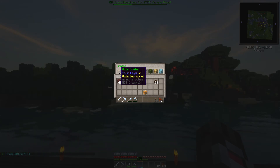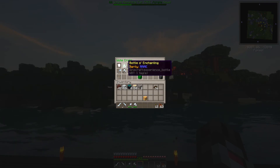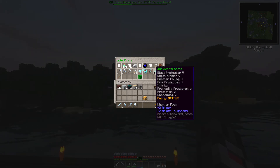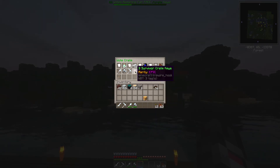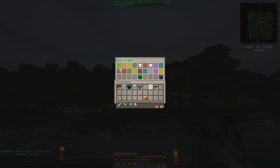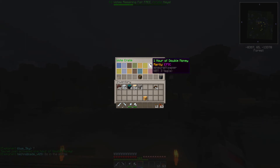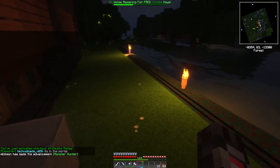There are seven votes because I already voted today. Let's show you the vote stuff - bottle of enchanting, five extra claim chunks, iron ingots, double XP, survival tokens, double money, a master crate key, two mob spawner keys, three survivor crate keys, and some tools. Let's use one - I love the music, it's different every time. We got one hour of double XP. Let's try one more - we got an extra claim chunk. One more and we got an hour of double money.